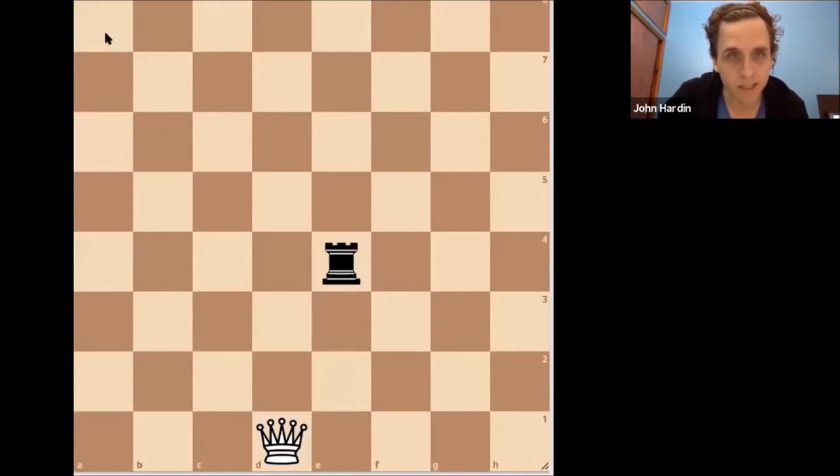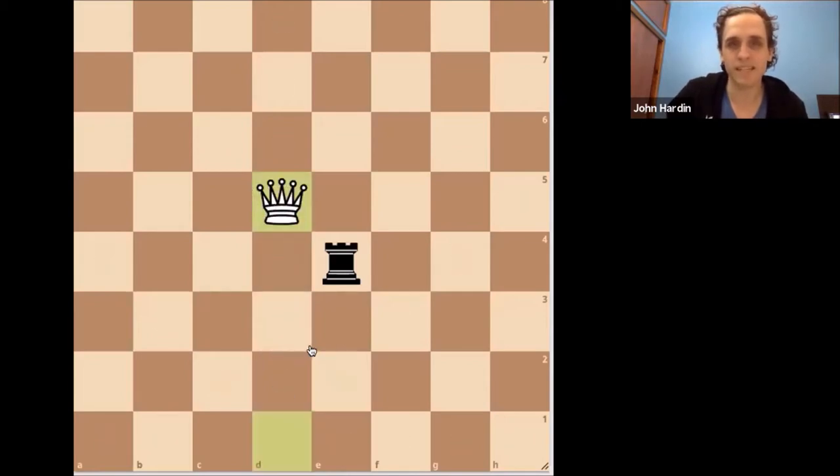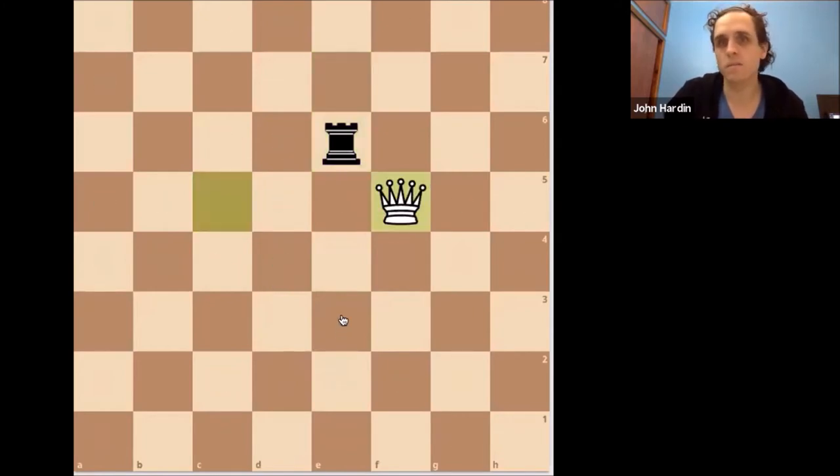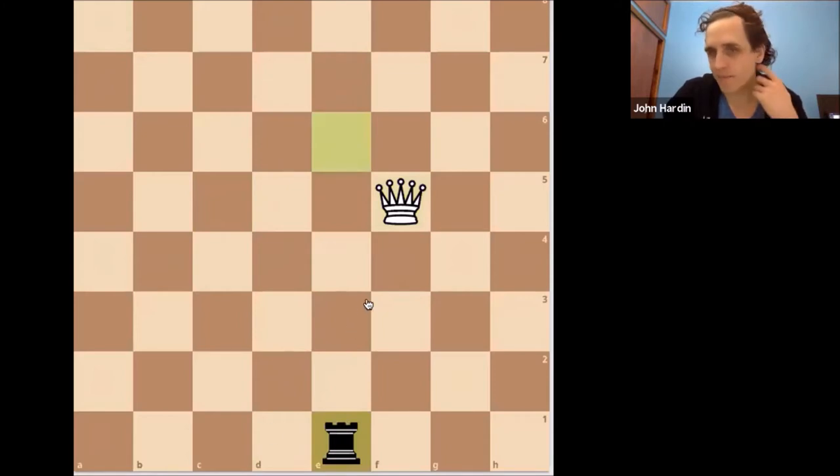The first thing I want to talk about is why it's so important in chess to always be trying to do more than one thing. This is very typically how I introduce the concept of double attacks — I'll set up a position with just one queen and one rook and ask the student to win my rook. It can't be done. Every time the queen moves out to attack, the rook moves away. The point is not just this simple exercise, but to demonstrate a concept: if you're only making one threat or only doing one good thing during a chess game, you're probably not doing enough.